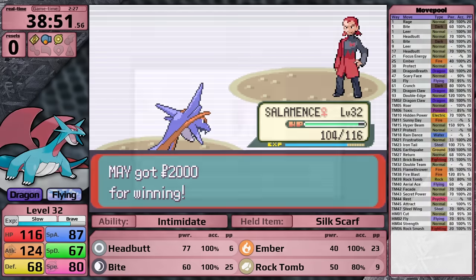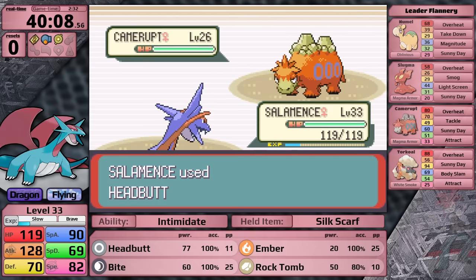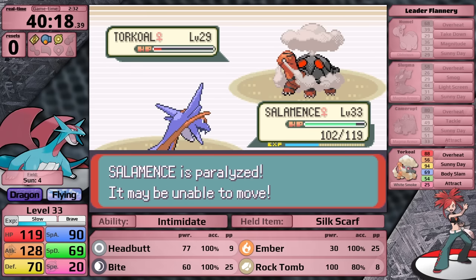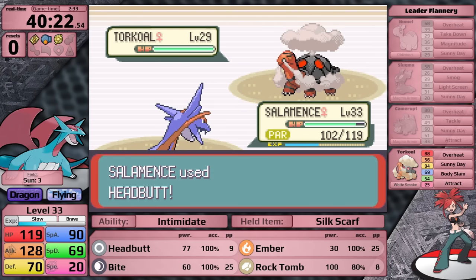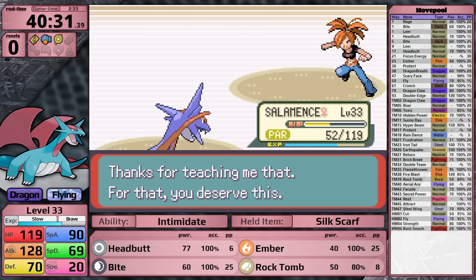It is time for my fourth gym battle. Flannery is going to be completely awful against Salamence. I one-shot both Numel and Slugma. Camerupt comes out - it doesn't really have any good options either, and I just flinch it and take it down for free. Torkoal is next and uses Body Slam - Salamence shrugs these hits off. I do get paralyzed, which is kind of annoying. I note that I did not use Rock Tomb much during this fight - Headbutt's flinch chance is more reliable than Rock Tomb's accuracy. Salamence takes an easy victory over Flannery.